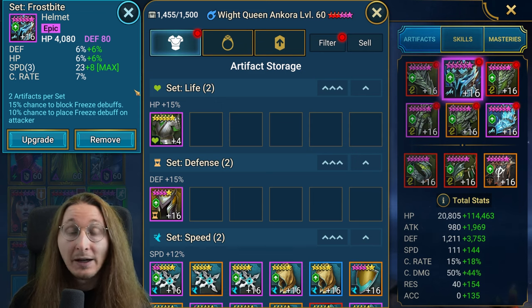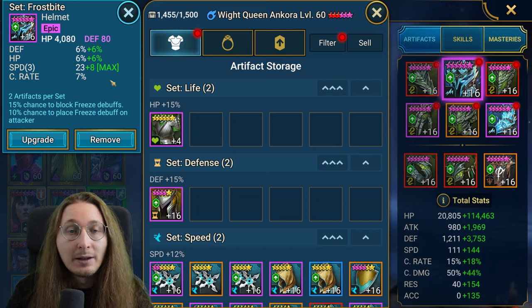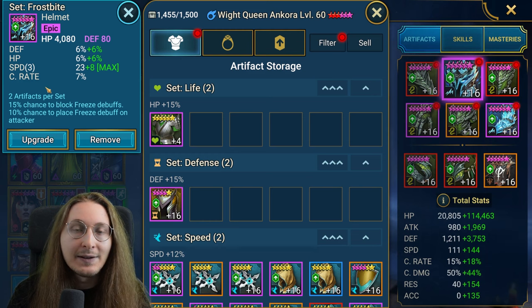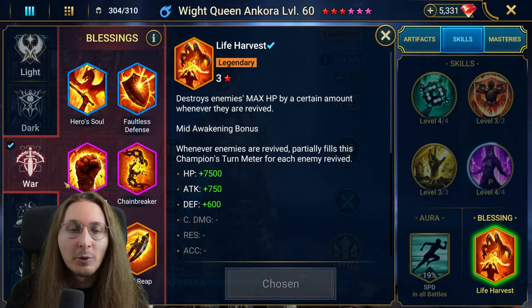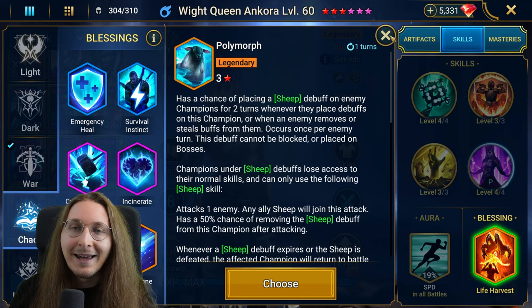Polymorph goes through immunity and Stone Skin, but Frostbite does not. However, Frostbite works against everything — not just debuffs, but every type of hit on you. For example, if an enemy Arbiter does an A1 that doesn't do damage and lacks accuracy to land debuffs, you can still proc Frostbite from that. In practice this means you can proc it surprisingly often, and a champion losing a turn or having their AOE skill canceled can be so impactful that it often wins battles — which is why everybody hates Polymorph.